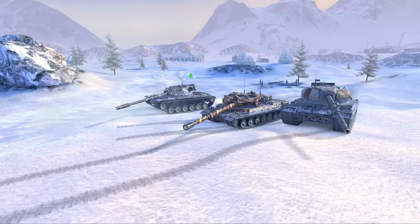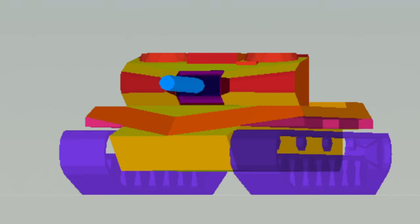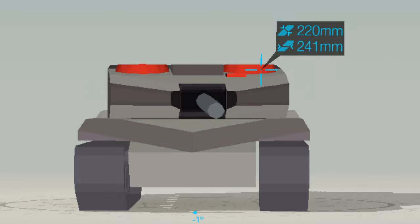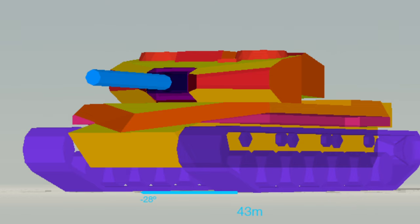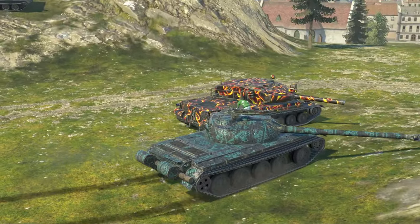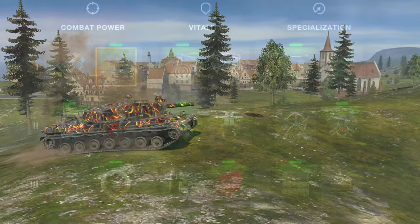Now let's look at the armor of the BZ-75, because that is where this vehicle falls down quite a lot compared to the IS7. It's faster and has a better gun than the IS7, but in terms of protection, most rounds — even standard rounds at tier 10 — will simply penetrate the bottom of the turret. It will sometimes even go through the front of the hull. On top of that, there are cupolas that can be penetrated. Be careful though with the sides, as there are some spaced plates there. The armor is not really that good and can be penned with pretty much any tier 10 premium round.